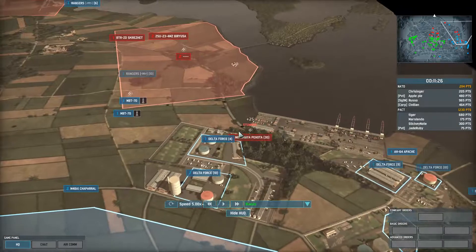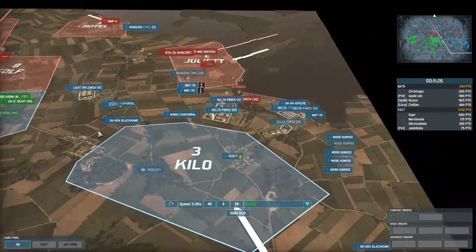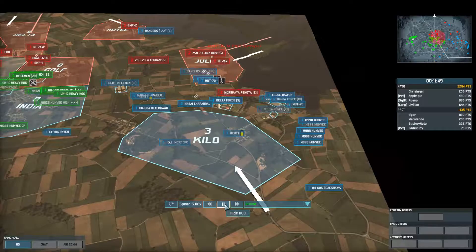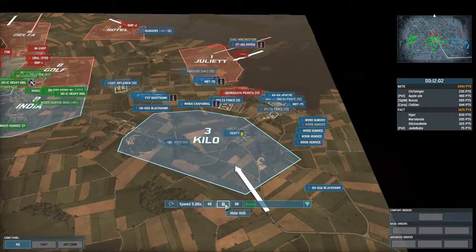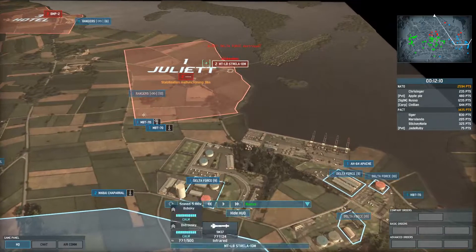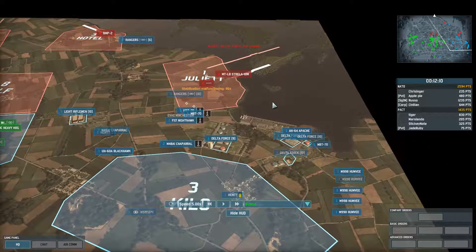At this point there are three units of Russian Marines that are going to be a major problem for my Delta Force, so I buy a Nighthawk to strike those Marines. Before I bring in the Nighthawk I send in the Raven first to clear out any anti-air. The Raven shoots down two AA units, and then the Nighthawk takes out the Marines. He then brings in two Astrellas because he doesn't want any more radar AA — the Astrellas are infrared and my Raven is now effectively useless.